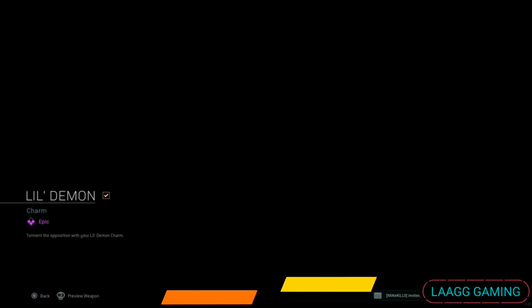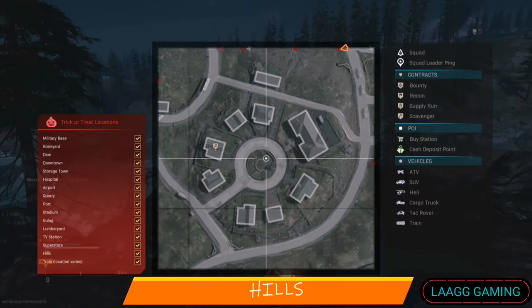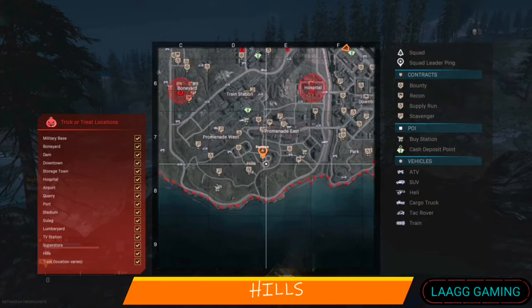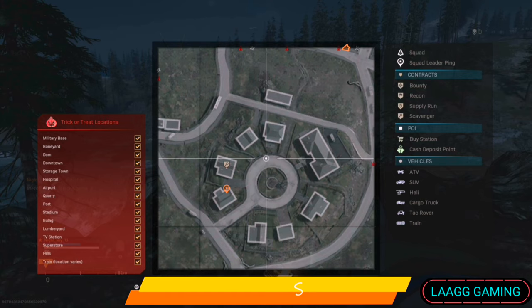Heels has this really cute chonky little devil charm. Despite Heels being more to the left, the most common place to find this charm is in the circle of houses.